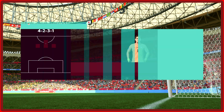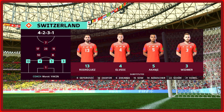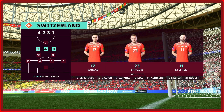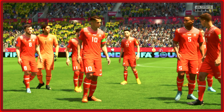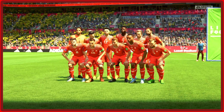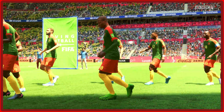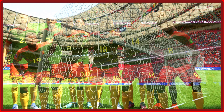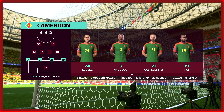A look now at the starting eleven. The goalkeeper — and rather than use a strong partnership, they've gone with just the one player up front. The opposition starting eleven: well, it's the basic 4-4-2 formation, and the play at wide areas can be really effective.